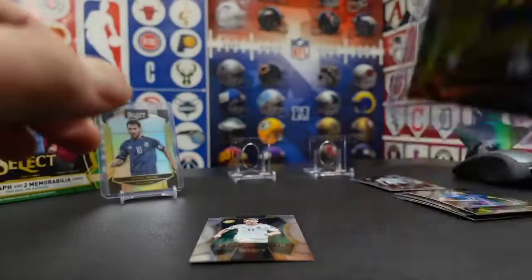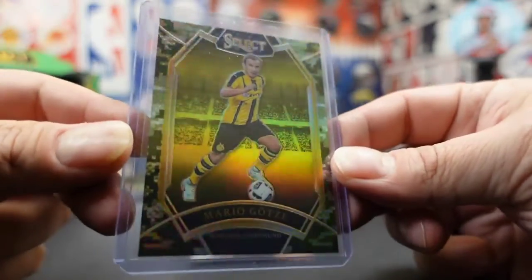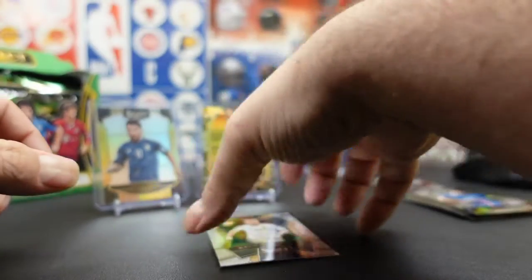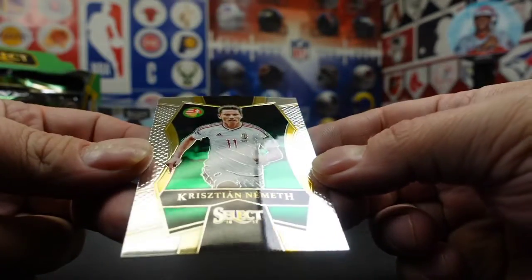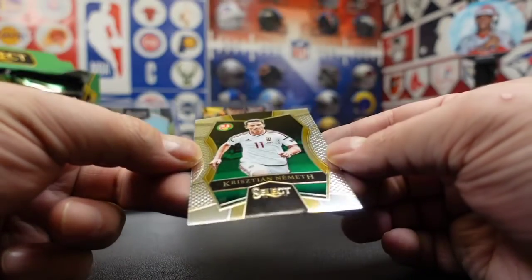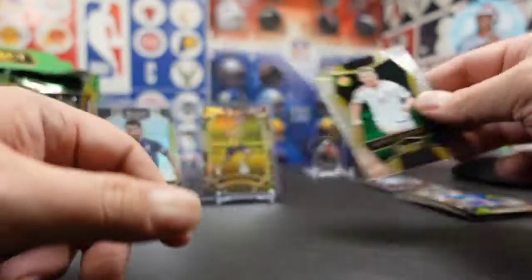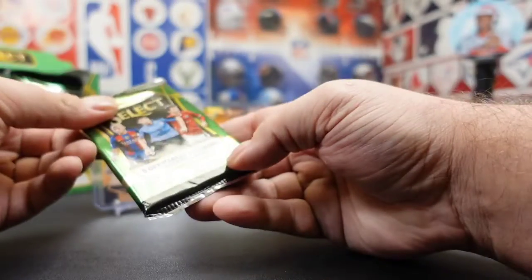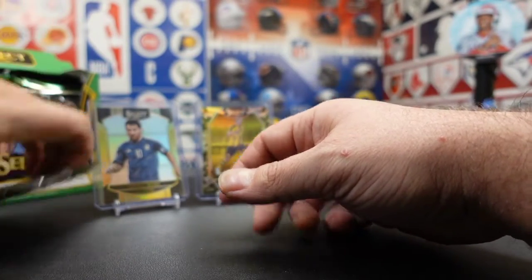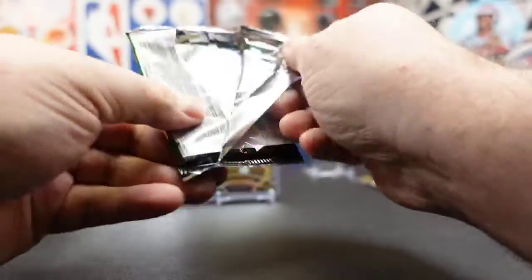I don't know that guy off the top of my head. And we got Nemeth. Is this like a rookie card or something? I wonder why it's got that logo on it — maybe it's a club card. Let me know in the comments if anybody has any clue. We'll put those in a separate pile because I really have no idea what that is. This one feels thick — might be a mem. Let's get to it. Hopefully it's a sweet mem.